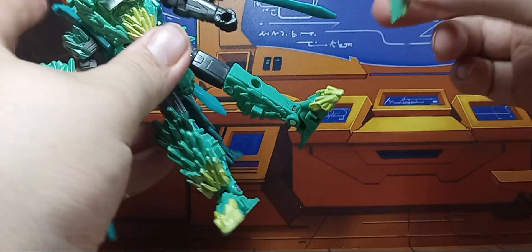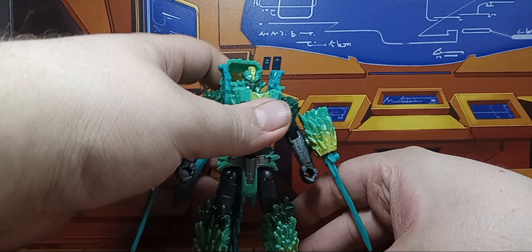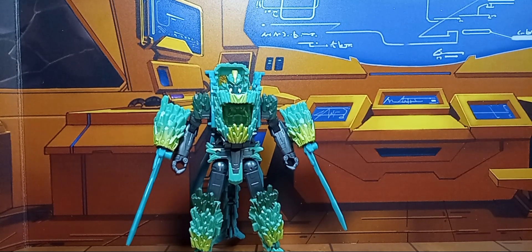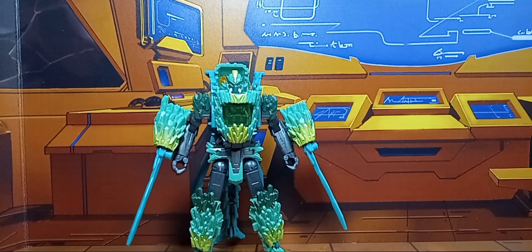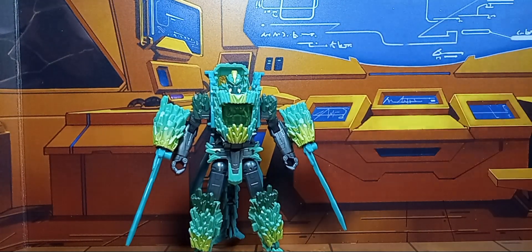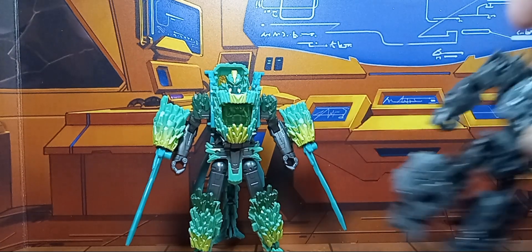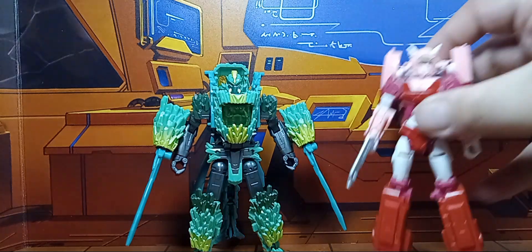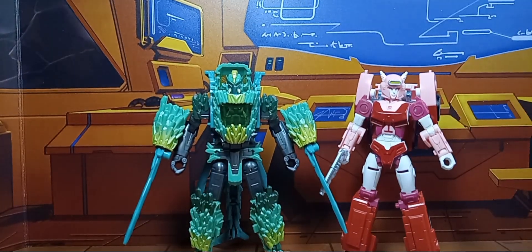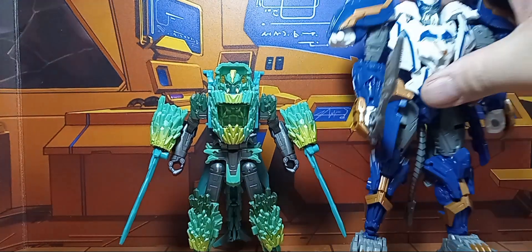These parts are removable — without them the legs look very plain. Now for comparison, here's little Boulder Crash, here's Magneas. I think Shard's taller. For a normal deluxe, here's Alito. And for a Voyager, here's Thundertron.